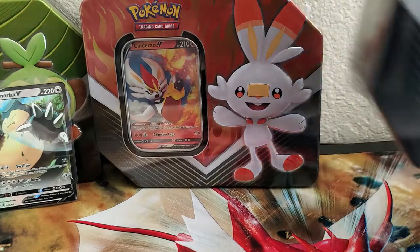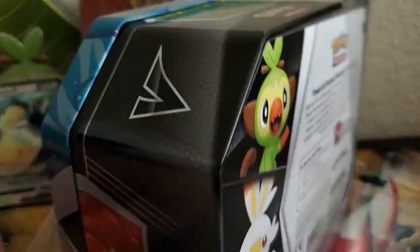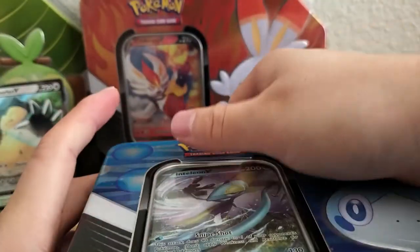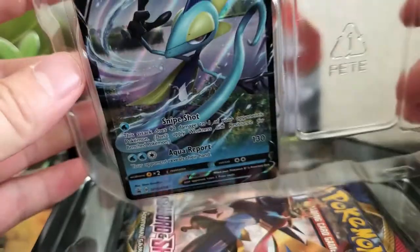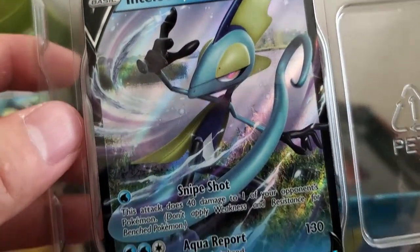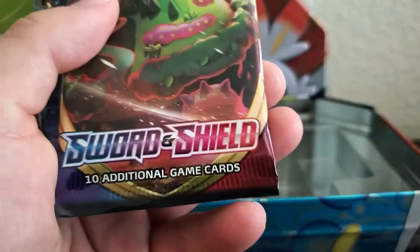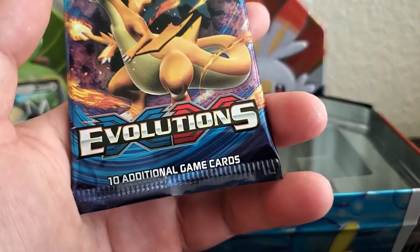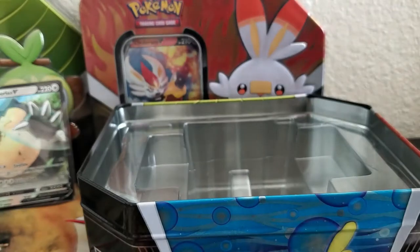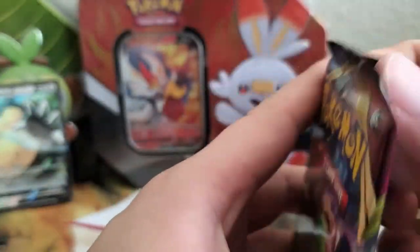Let's move on to the water can. Again — five booster packs, one foil card, let's get started. Inteleon, perfectly! Code card if you want it. We have Sword and Shield, Sword and Shield again, Cosmic Eclipse, another Unbroken Bonds, Burning Shadow, and Evolution. Wow, these are really good older booster packs. Let's start off with Sword and Shield, the newest one out of this pack.